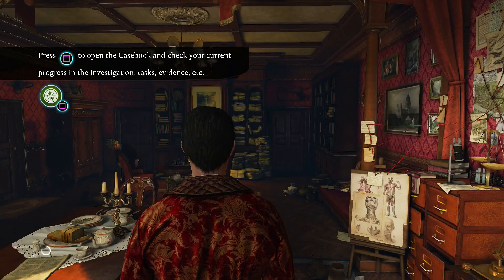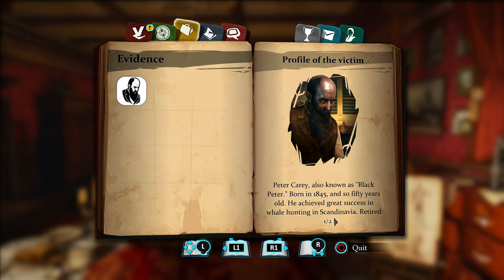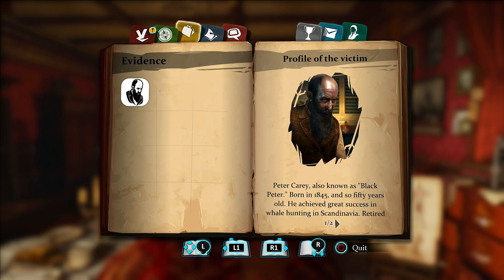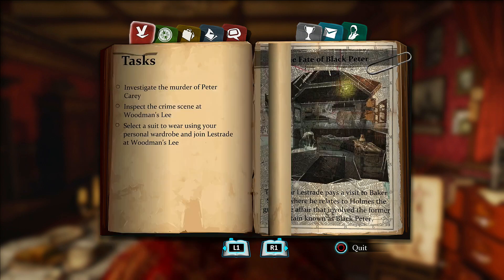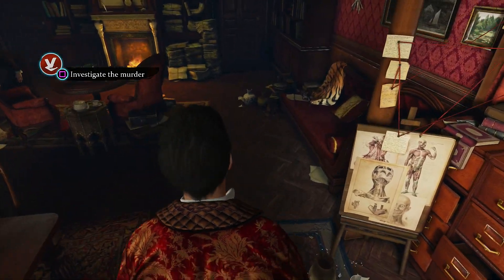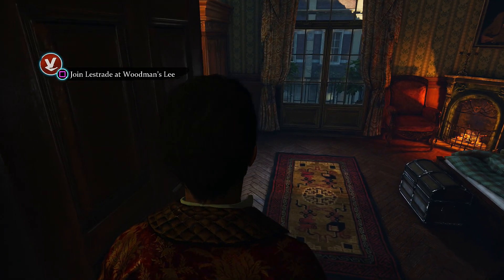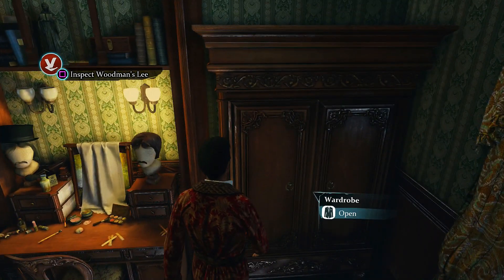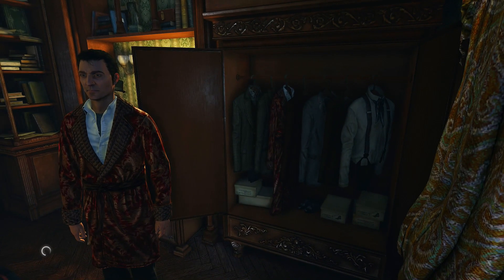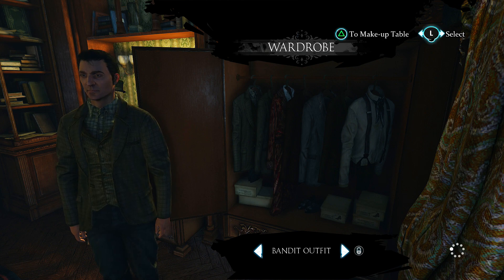The first thing we need to do is get Sherlock Holmes dressed — he can't go out in his pajamas to solve crimes. This is our notebook where we gather all the evidence. You can open it at any time to check information collected, as well as basic info on victims and suspects. We're going to enter Sherlock's room and put on a suit. Unfortunately I can't equip fake beards and mustaches yet — I need to unlock those upgrades.